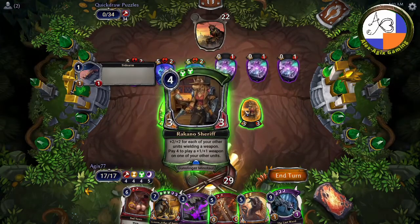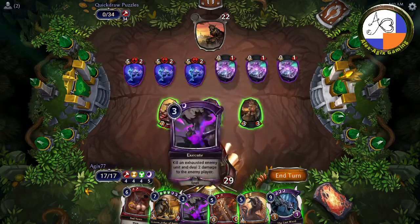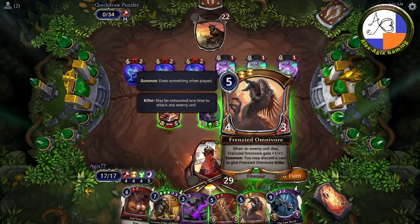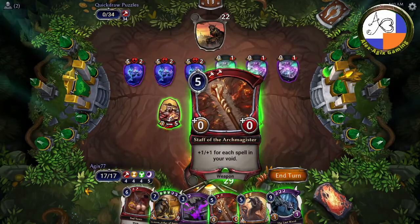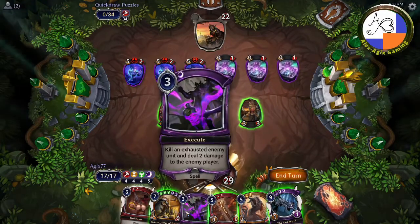And then there's this guy, and we have a bunch of cards in here. The Last Word, which we don't use — it's a red herring. Frenzied Omnivore again — we don't use that. Staff of the Arch Magister — we don't use that. We can't use this.